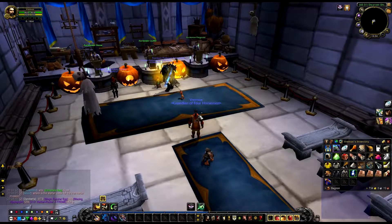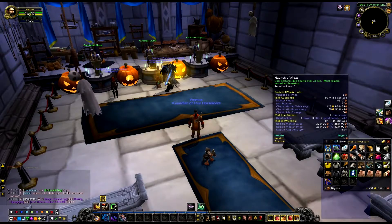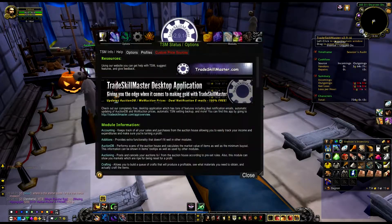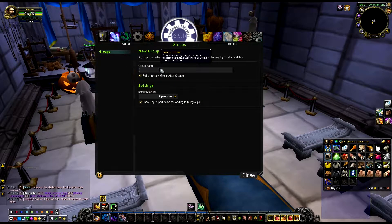You can do this with only about 50 gold because these items are not expensive. What I have right here are actually vendor items - as you can see: blacksmithing hammer, jeweler's kit, wooden stock, heavy stock, weak flux. These are all vendor items and they actually sell on the auction house because people are sometimes too lazy to go to the vendor.